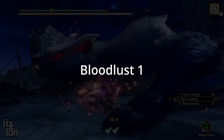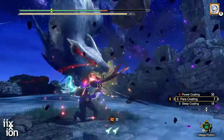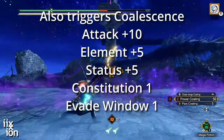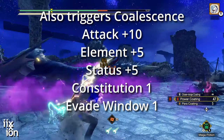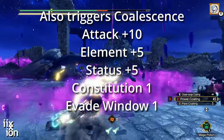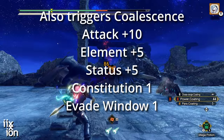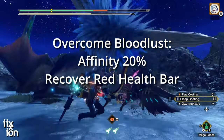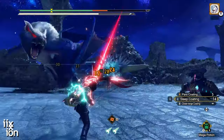Bloodlust. This is a great skill to have on pretty much any build. It's going to trigger Coalescence, but more importantly, when it kicks in, it's going to give you a boost to attack, element, and status, increase your evade window, reduce your stamina use, and when you overcome the Bloodlust, it's going to give you 20% affinity and recover your red health bar.